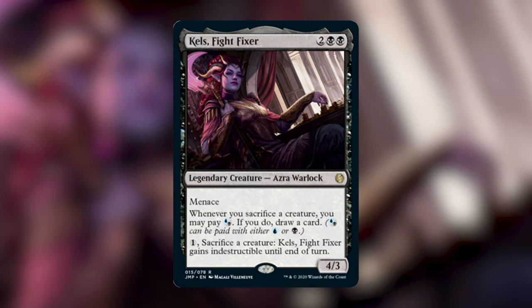We already know that aristocrat strategies are very powerful, and it's really interesting to see an aristocrat strategy in a Dimir commander. What I love most about Kel's — and this is something I love about commanders in general — is when a commander has an effect and also provides a way to enable that effect. Kel's allows you to draw cards off of sacrificing creatures while also having a built-in way to sacrifice creatures herself, so she is an engine all on her own.